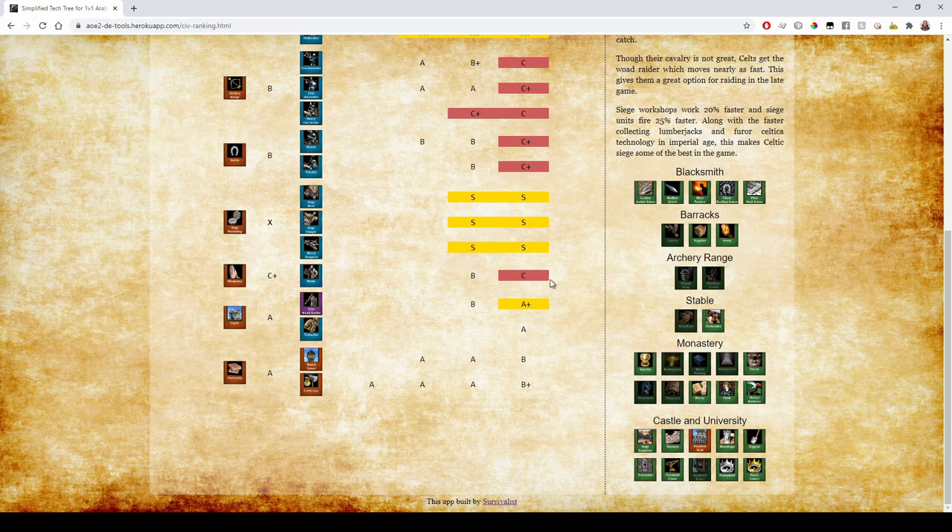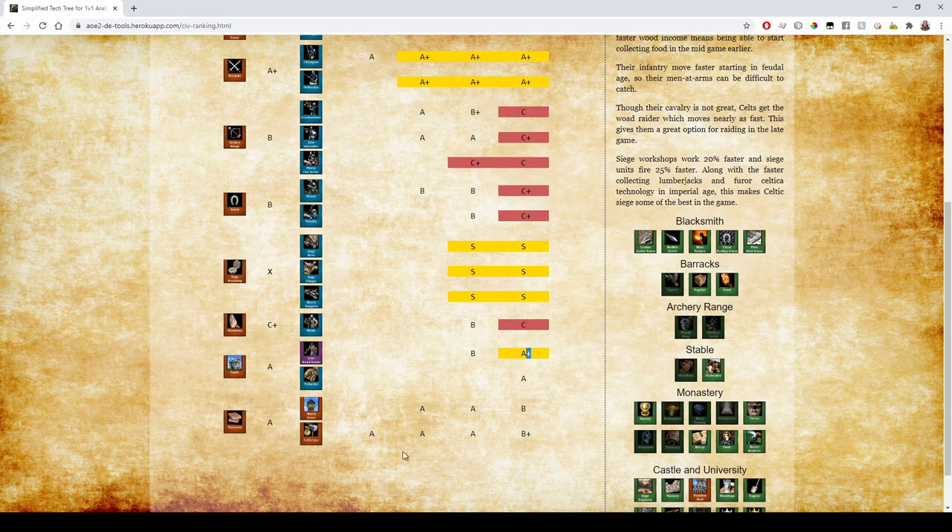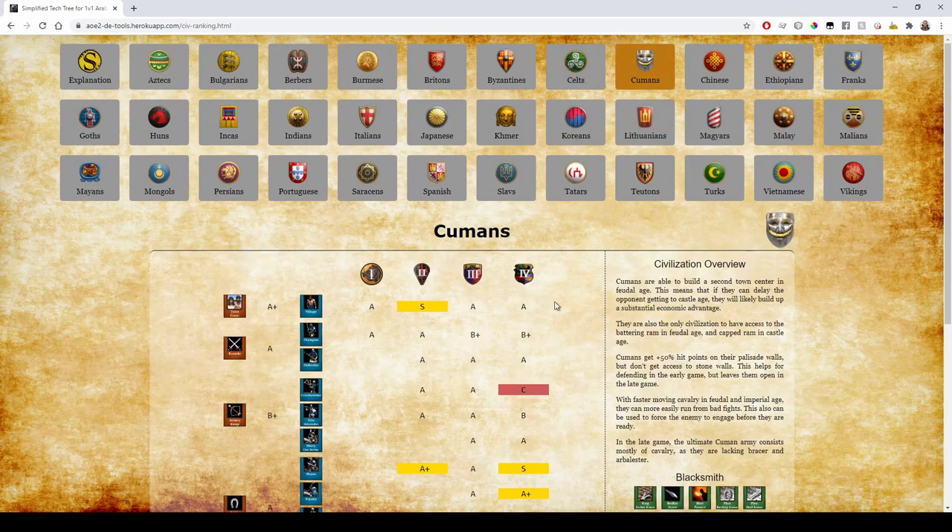Their monks are kind of bad — they have Sanctity, which you can get away with in Castle Age if you're converting knights, but in Imperial Age you really don't want to build them except to collect relics. Woad Raiders are not great in Castle Age but amazing in Imperial Age. Nothing special in towers or defenses.